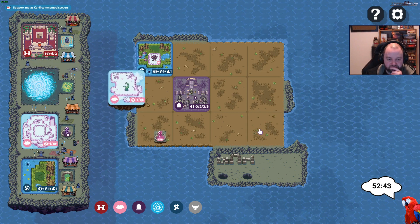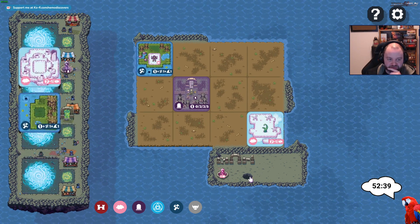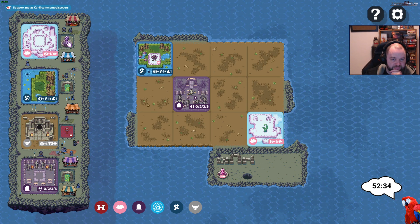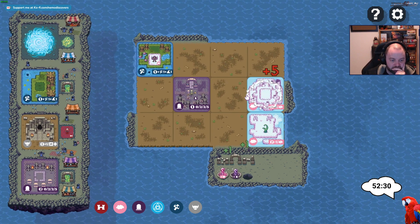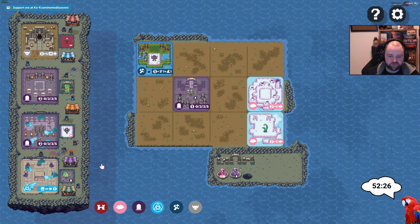We get this one — and we can have two crystals, that would count graveyards. And now we pick the graveyard and the portal, and then we can move around the harpy.